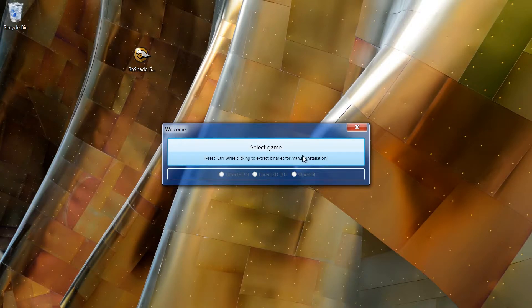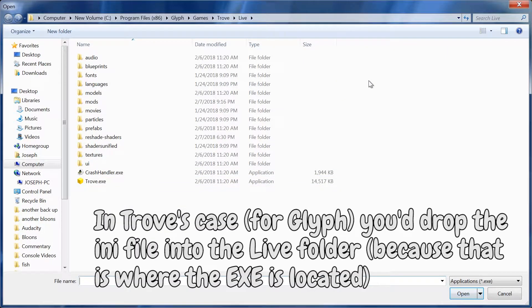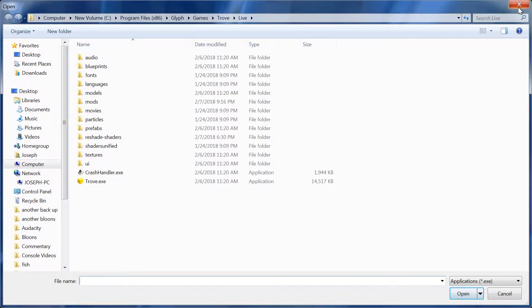Everything after that, just click yes. You will have to install a couple of effects — just click yes for that. I will also be including an .ini file called TroveGood. What you do is take that .ini file and drag and drop it into the same folder where the exe file is.